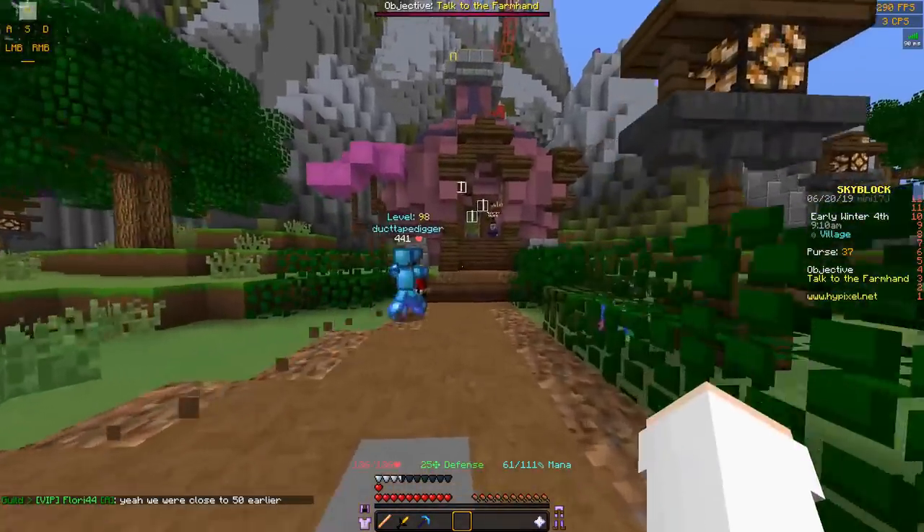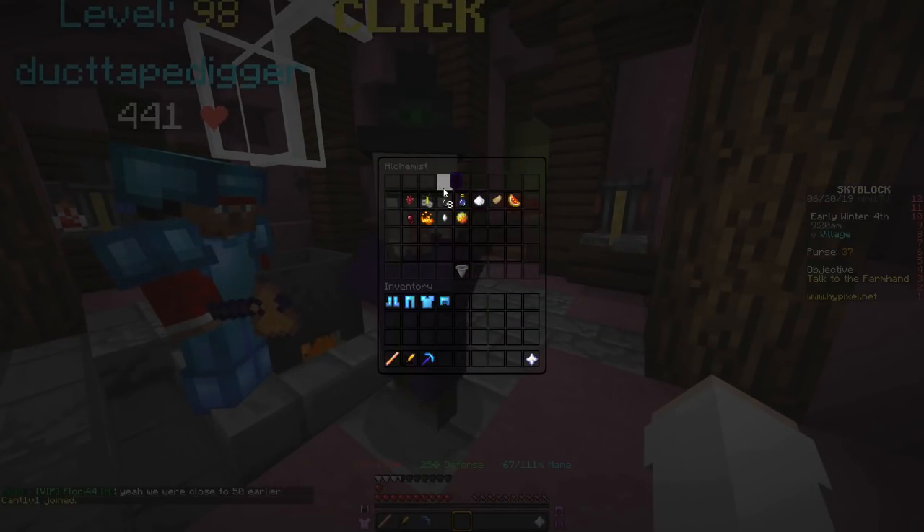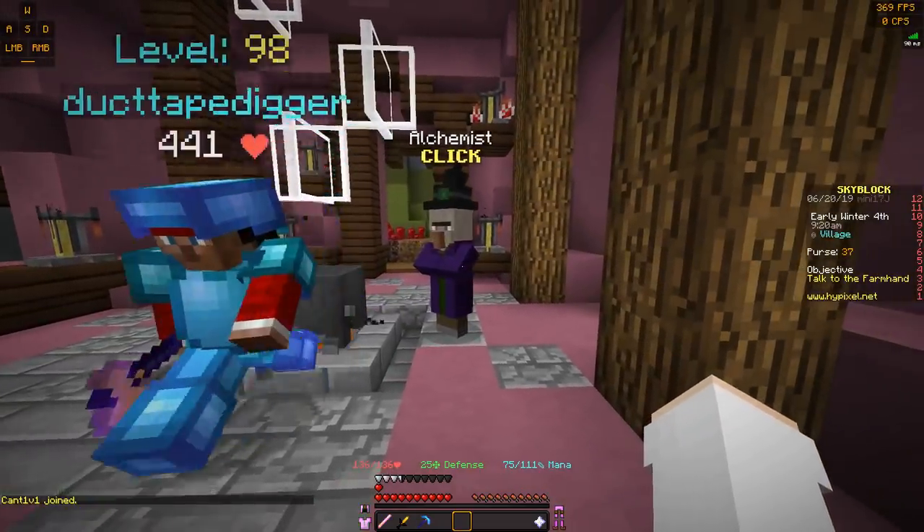The alchemist is actually back here. Basically, you just buy nether wart here, brewing stands, bottles, and maybe some other stuff if you really want to.